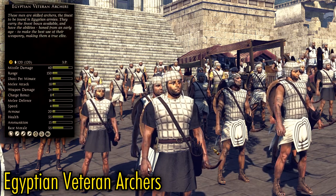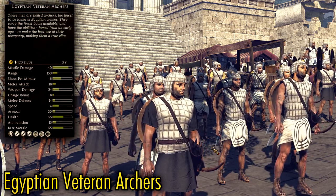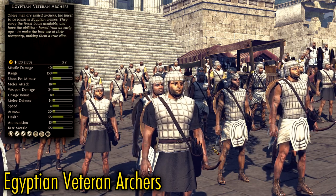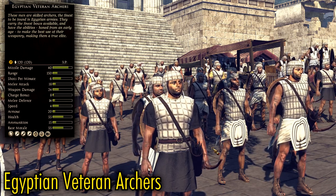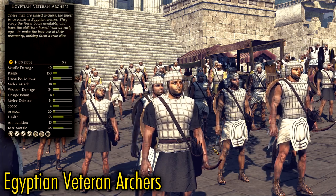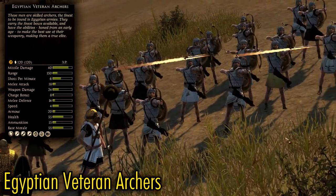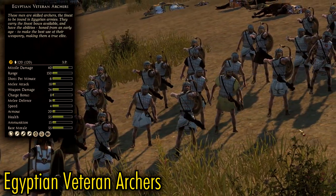Egyptian Veteran Archers is a very powerful and cool-looking bow unit available from the tier 4 Skirmisher Barracks. They fire 6 shots per minute, which can be increased even further by using their quick reload ability. Their biggest asset, in my opinion, is making the tier 4 Skirmisher Barracks worth building in the first place, as this is the only unit that it unlocks.